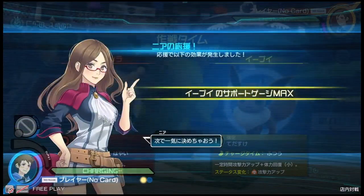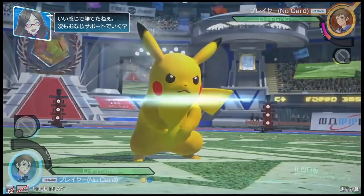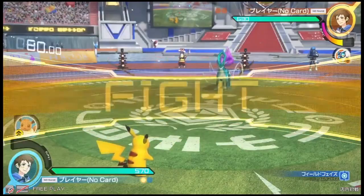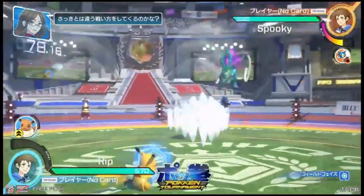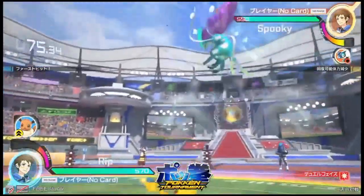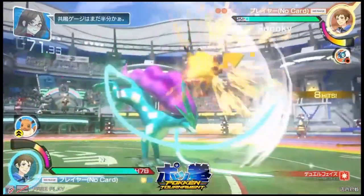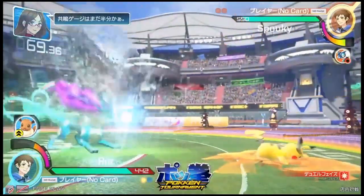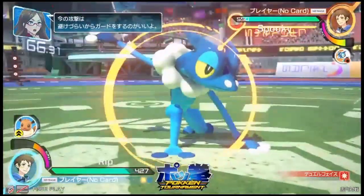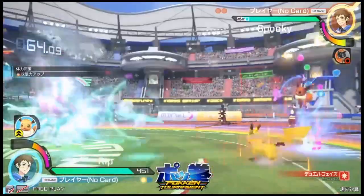We should probably see a switch here in the assist usage. He's going for the extra boost — the boost and attack for a limited amount of time and health with Helping Hand from Eevee. Great zoning right there by Rip, going straight into dual phase and getting right behind Spooky, but he manages to block in time, which shows you can definitely block in back turn. And using that focus there — that block attack able to absorb some hits.